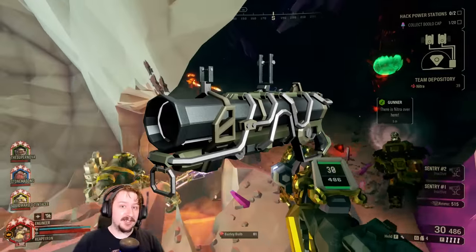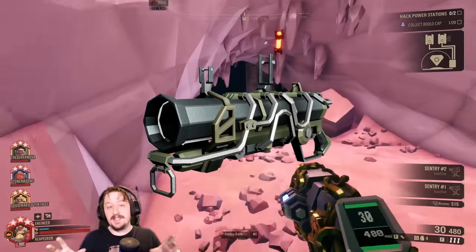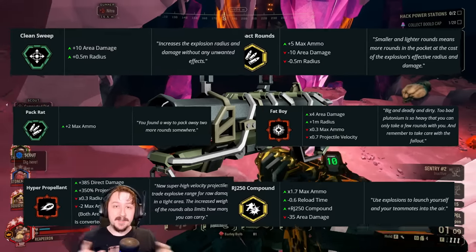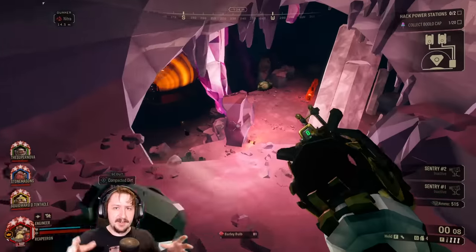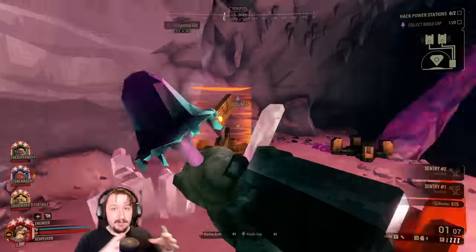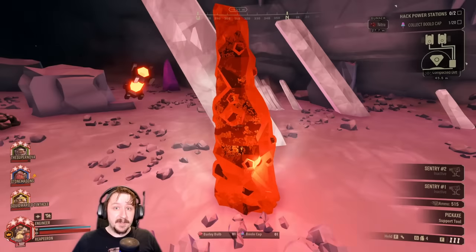Today we're going to be taking a look at the Grenade Launcher — Engineer's very first secondary weapon. We're going to be going over every single overclock that the Grenade Launcher has, what its strengths and weaknesses are, what I would pair it with, and just the general overview of the Grenade Launcher as a whole. This is not an in-depth video for any one of these overclocks; those will be saved for separate videos, so be sure to look out for those when they come out.